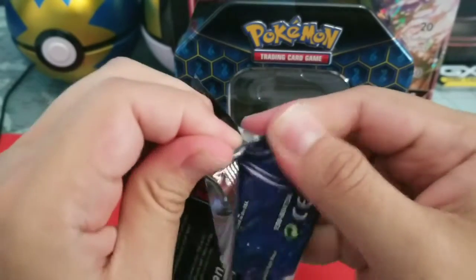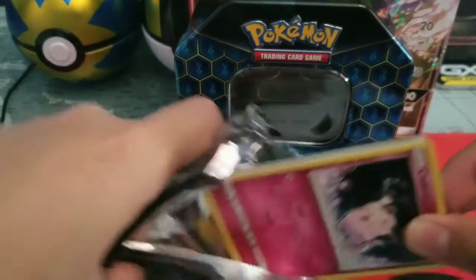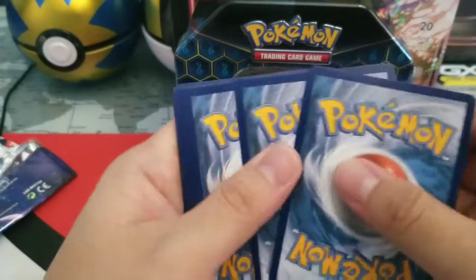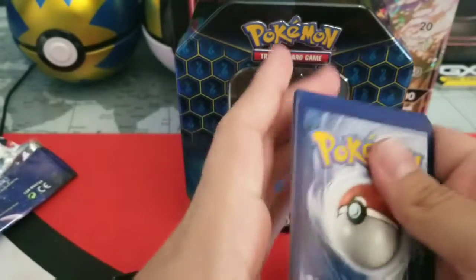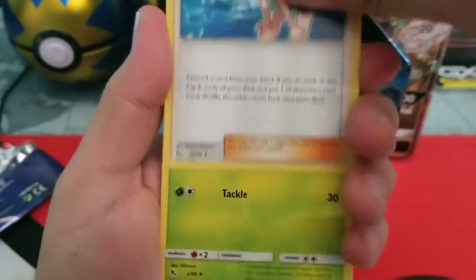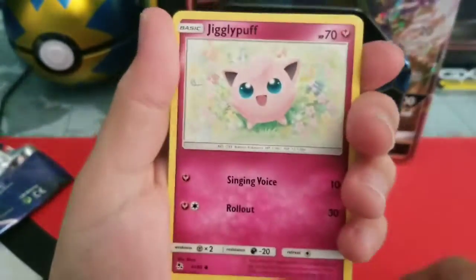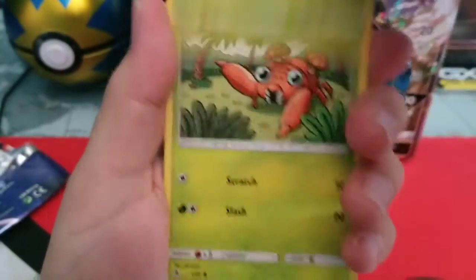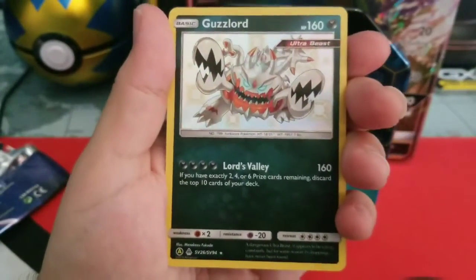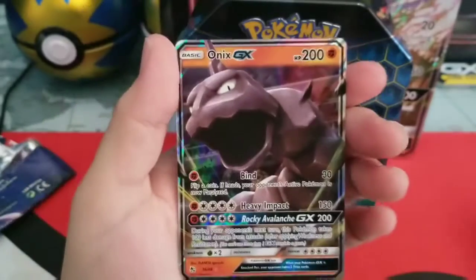First pack. We have Lightning-type Energy, Metapod, Charmeleon, Clefairy, Jigglypuff, Caterpie, Paras, Psyduck. Ooh — Guzzlord, shiny! Very cool. And an Onix GX.